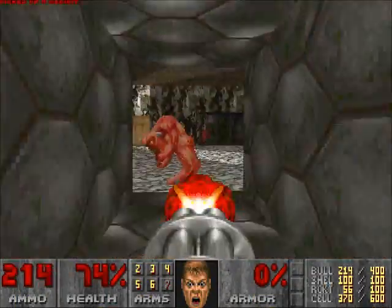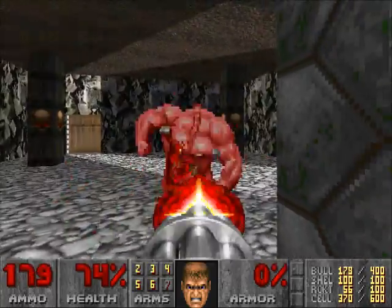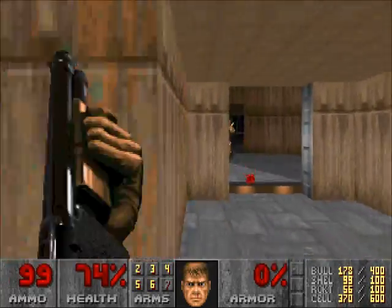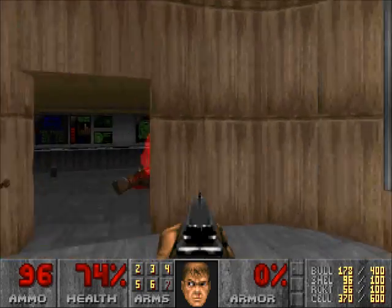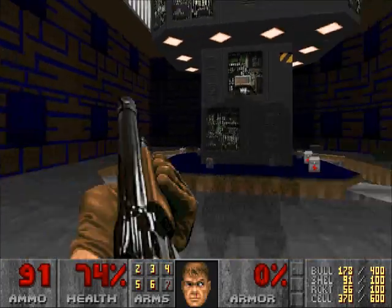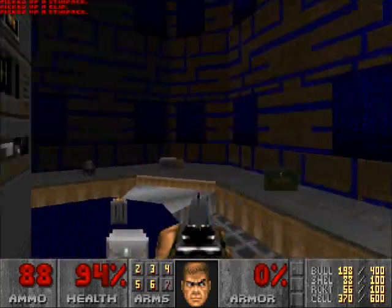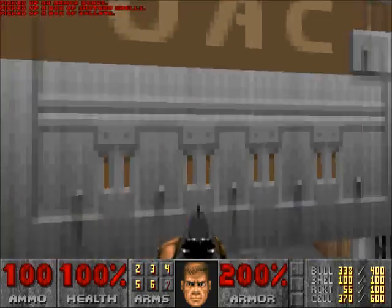The second this level begins you gotta run back because you're surrounded by two demons straight away. This optional room contains the blue armor so in we go. Make sure you pick up everything in here, you may as well.